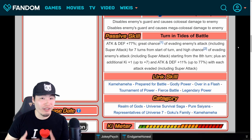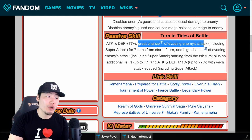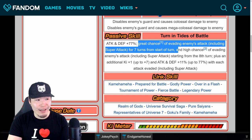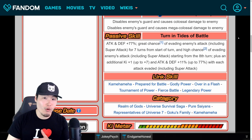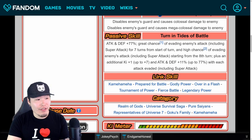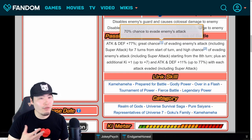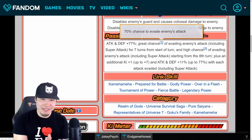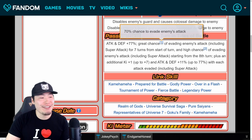His passive is where things get really interesting. He gets attack and defense plus 77%, which is solid. And then he has a great chance of evading enemy's attacks, including super attacks, for seven turns from the start of battle. 'Great chance' is 70% — the same chance that the INT UI Goku has when he transforms into MUI. That is a very high chance to dodge. After the seventh turn, it goes down to 50% from the eighth turn onward. You can kind of look at it as this dude having a 70% chance to reduce all damage received by 100%, because if you're dodging an attack, you're taking no damage.